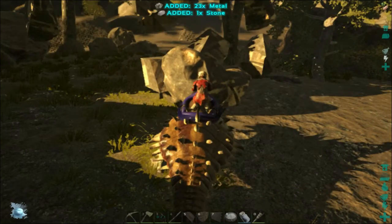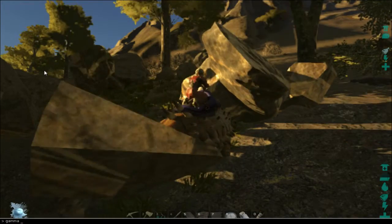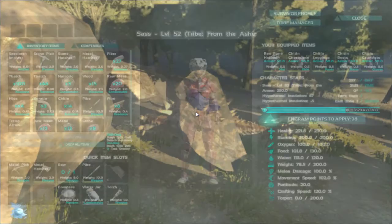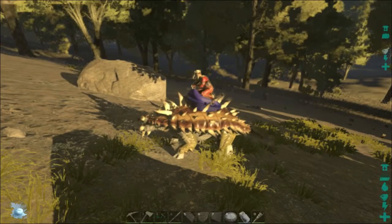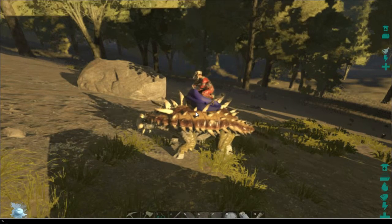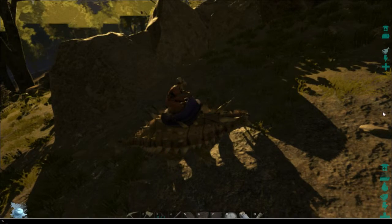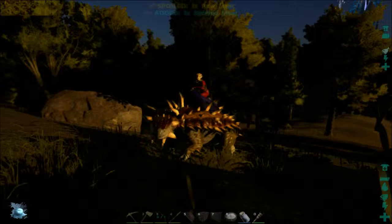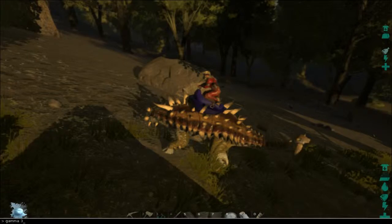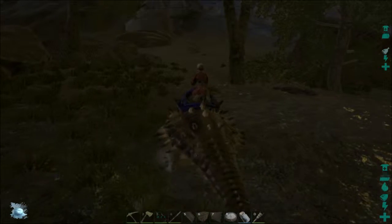I've discovered a nice little thing for nighttime: press Tab and type in 'gamma' and you can put four, and it's like daylight again. But it also affects your inventory screens so it's really bright and hard to see. I prefer gamma three because it allows you to see at night without it being pitch black, while still keeping it dark.